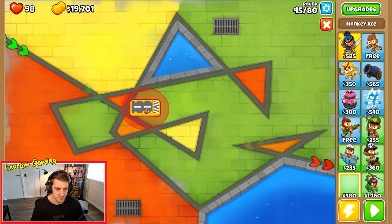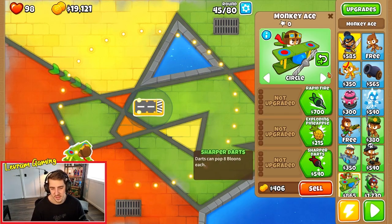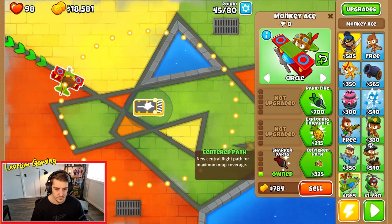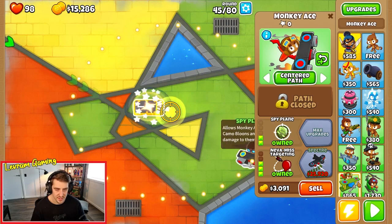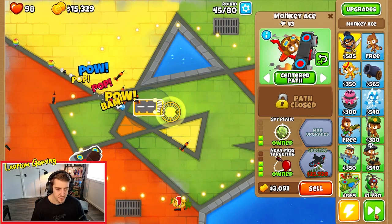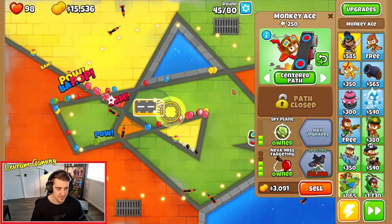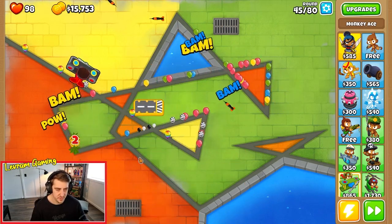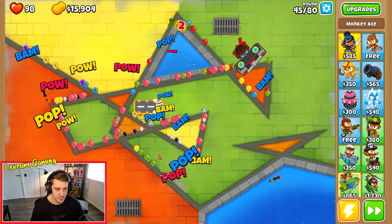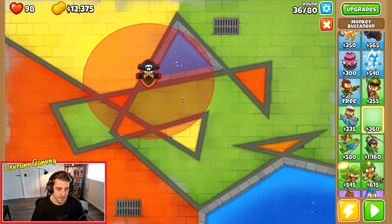We're going to have to do it with a Monkey Ace, because Monkey Ace can't beat round 40 - it just doesn't have enough damage output. We're so close to getting it this time. Do we have enough pops, or do we have to sell this tower a few times? This isn't going to work. Back into it - 12,375. Now I had a big brain thought.